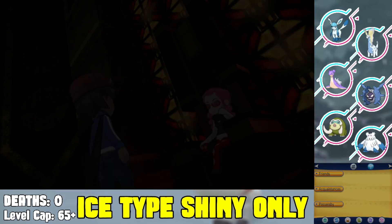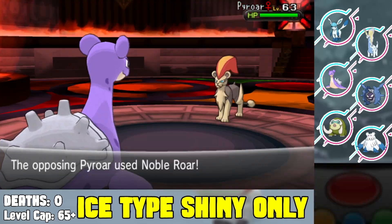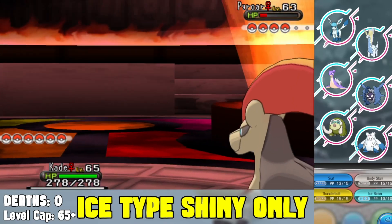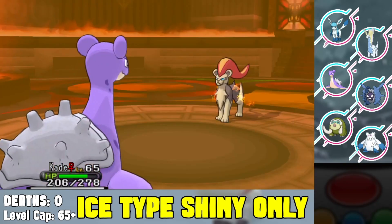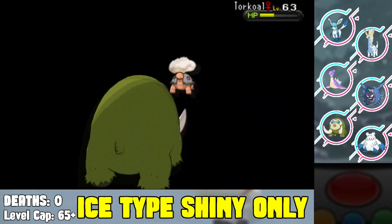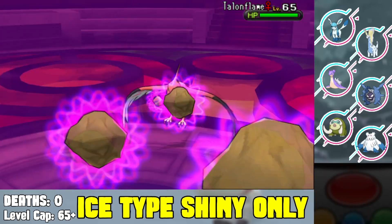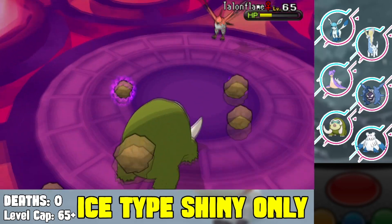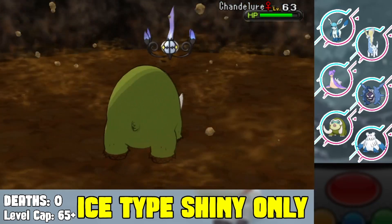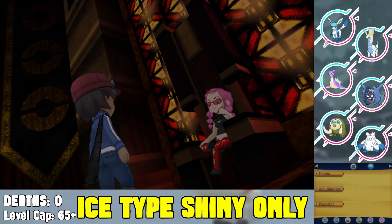The Elite Four starts with Malva, the fire type member. I start with Lapras — it gets Noble Roar by her Pyroar so I can't one-shot it. I Body Slam trying to get a paralyze and eventually Surf it down. I switch to Mamoswine against her Talonflame and confidently Earthquake to kill it. I also dodge two Flare Blitzes on the Talonflame thanks to the Lax Incense — I can't believe it. I Earthquake the Chandelure as well. We beat Malva without losing a single Pokemon.